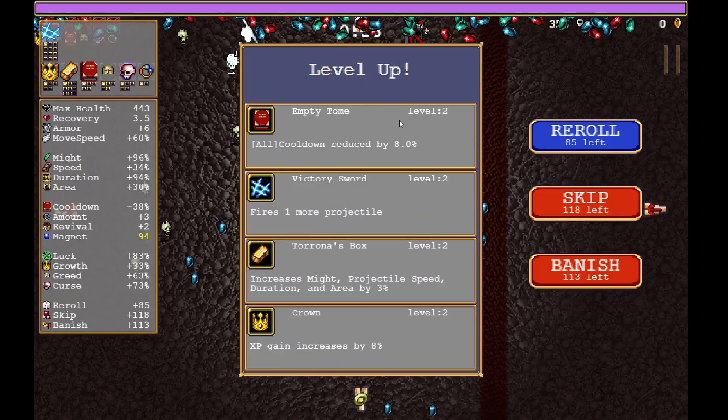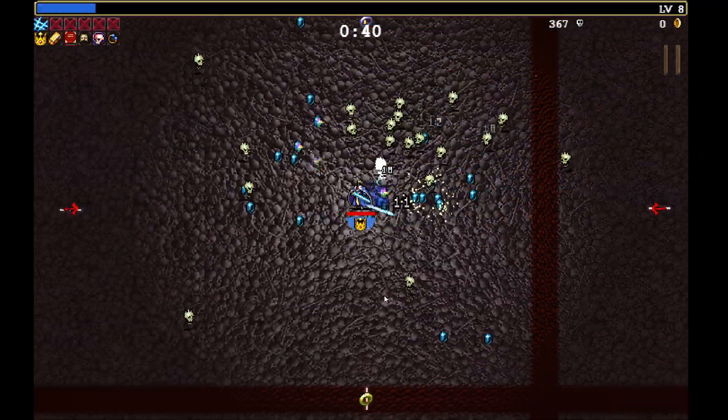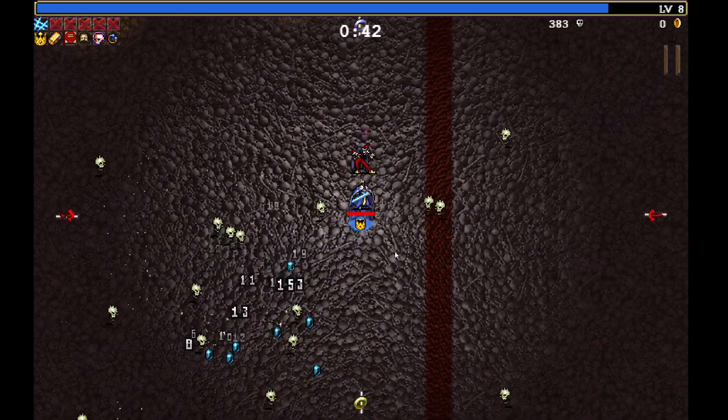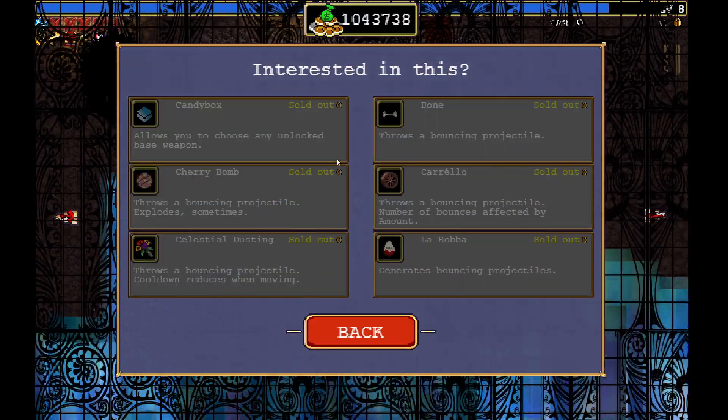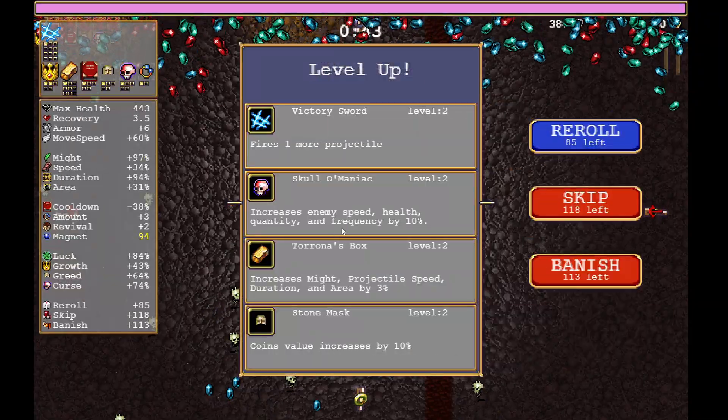Now we are just trying to level up until we get everything maxed out. I'm going to get rid of this merchant — you cannot buy eggs with this character, so there's really nothing we need there.